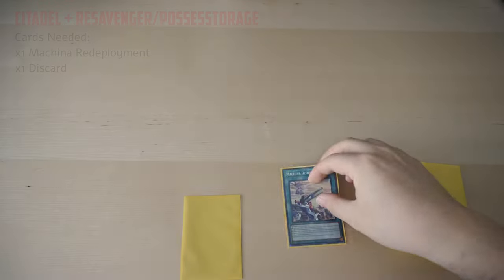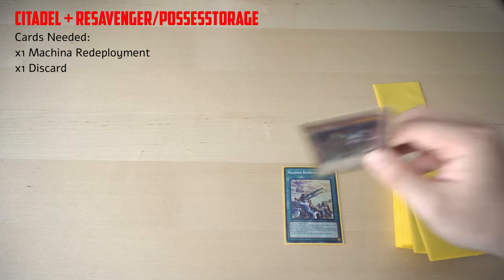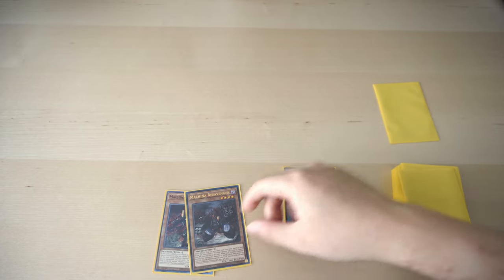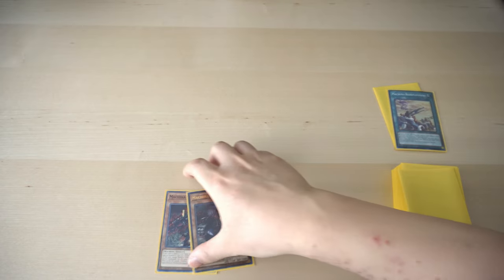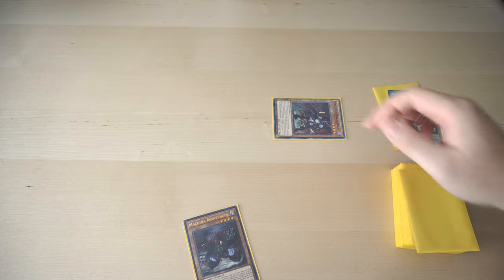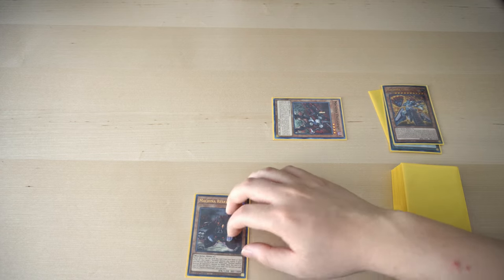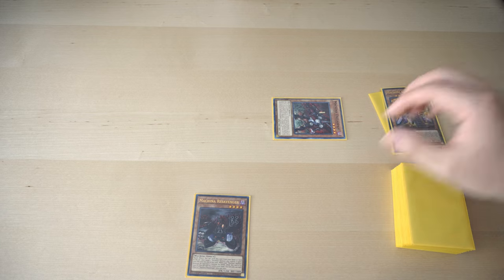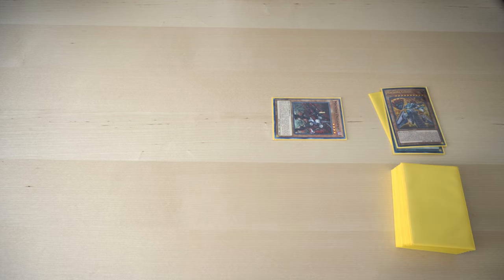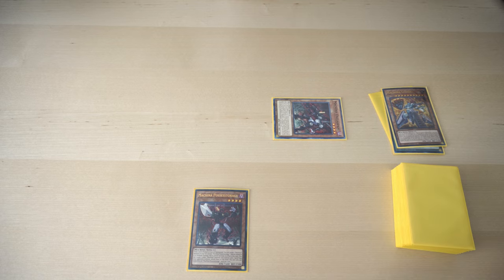Alright guys, so I'm going to be showing off another Redeployment combo, except with a random discard, not a Machina monster. We're going to activate Redeployment again and add Ankle Spare and a Resavager this time. Ankle Spare will trigger when added by a card effect, and when Special Summoned, you can mill a Machina monster from the deck to the grave. This gives us our Citadel access from our turn or their turn for a board wipe, in case they destroy our Ankle Spare, or a Resavager in case we summon Citadel and they try to destroy it by battle. The other option is adding Possessed Storage so that you can have a follow-up for the next turn to Special Summon back the Citadel.